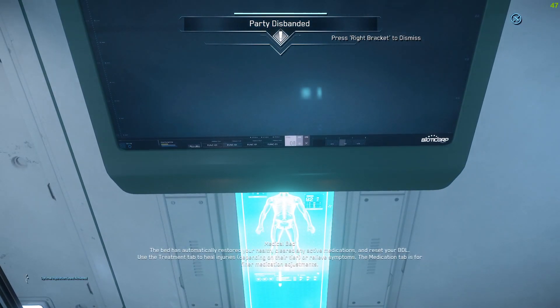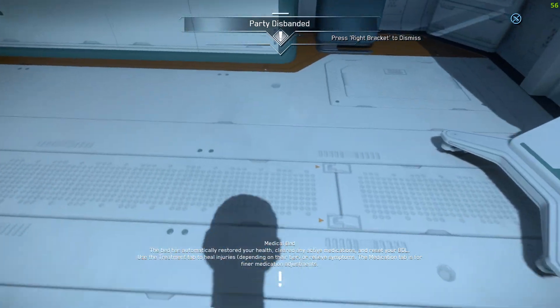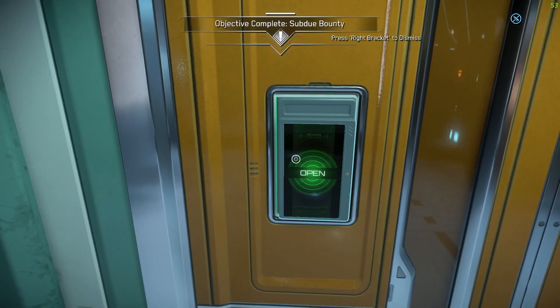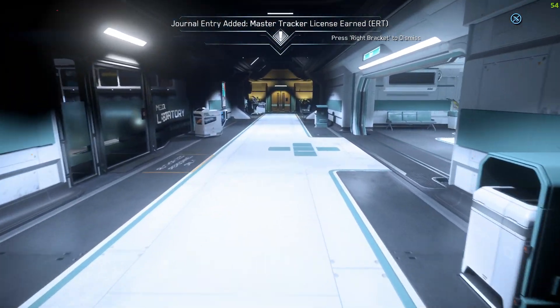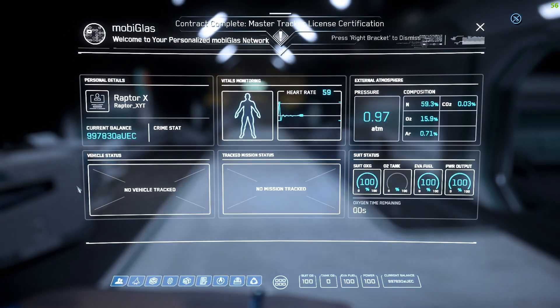That was quite a bit of firepower there. So we're going to wake up here and see if that's completed our mission. Hopefully, fingers crossed. Party disbanded. Objective complete — subdue bounty. Perfect. So we've gone ahead and gotten that completed. We've added our Master Tracker License earned, and we can now take the ERT missions.